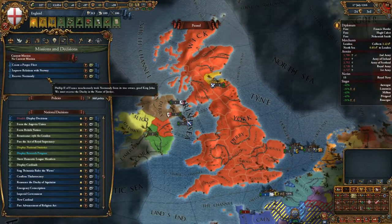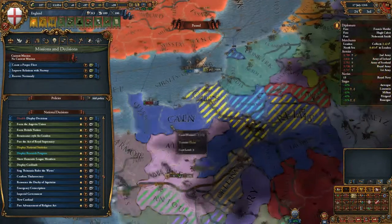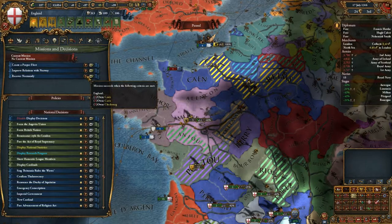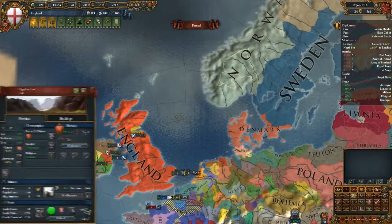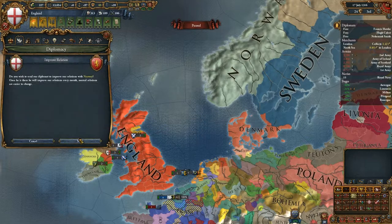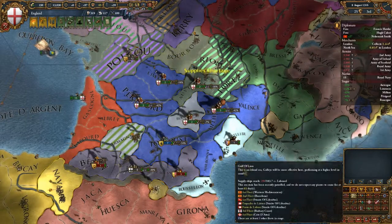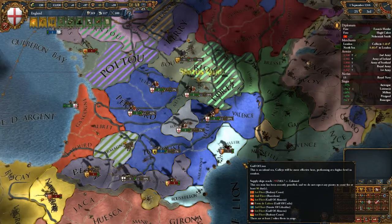Perhaps we should improve relations with Norway — recover Normandy. Normandy is right over here. Should we release Normandy? Normally Normandy is not a single province but a series of provinces. Norway — how anxious are you to be my friend? Very much anxious. So we will improve relations and start the mission to improve relationships — good.